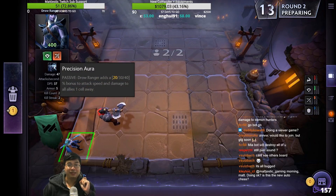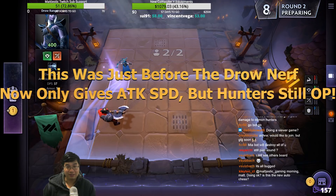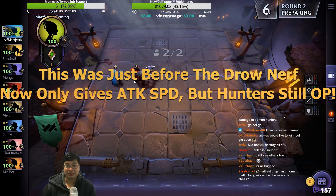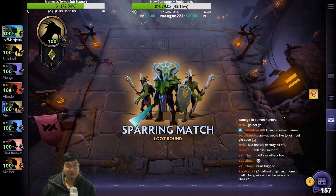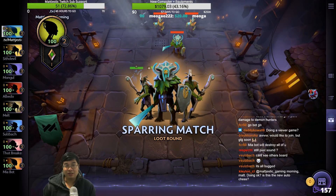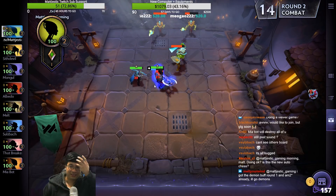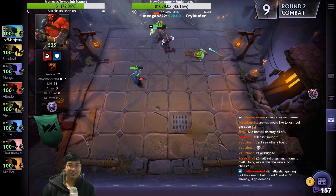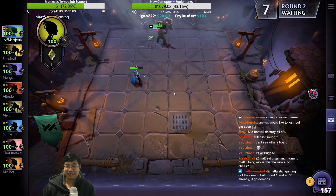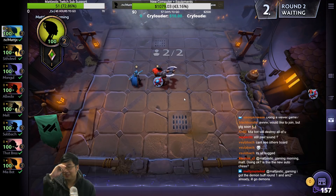Drow just noticed she gives attack speed and damage buff to allies one cell away, which is very strong. Let's see if she gives a buff to Axe this way. We can still see the board — it's in the mobile version style, you can only see one board. The angle is a little tilted though. I was more used to before. Do we see Axe getting buffed by Drow? I got a demon buff round one and I am two already.